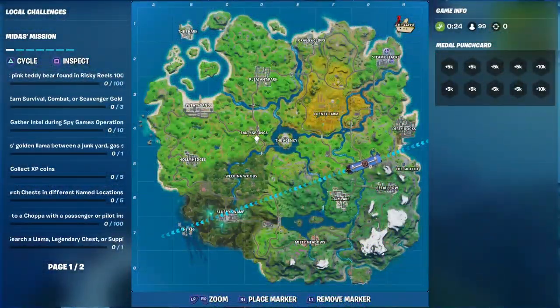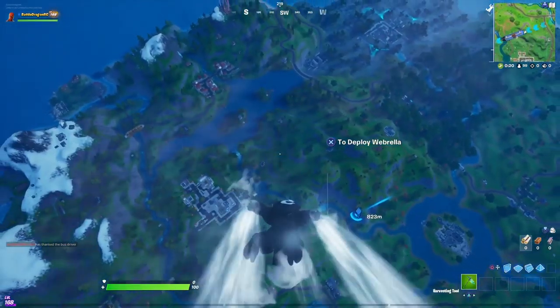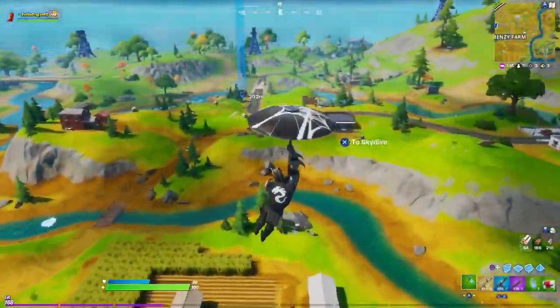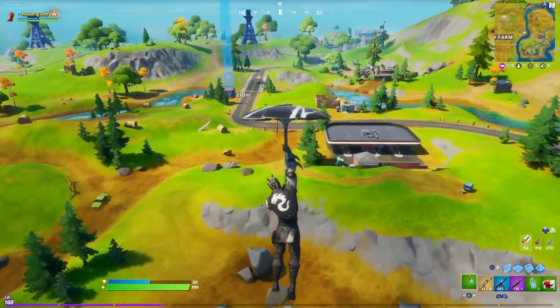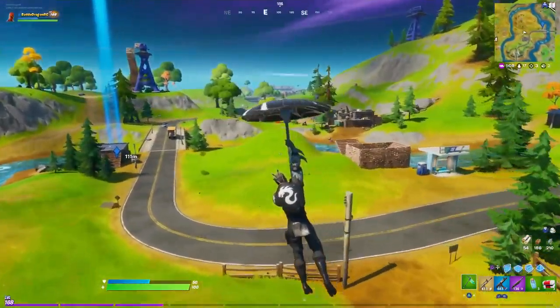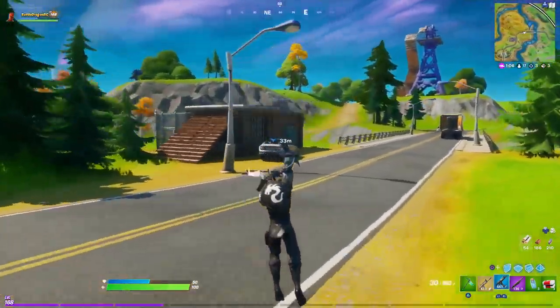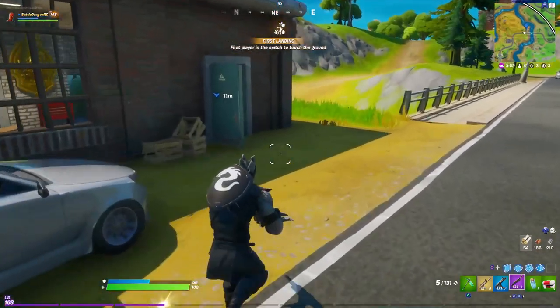Hello, my fellow YouTubers and welcome to the channel. Today we are going to find Midas' Golden Llama. In order to find it, it says that it's between a gas station, a junkyard, and an RV campsite. There is a bridge — it's going to be on the right of Frenzy Farms — and you're going to find this little maintenance room over here.